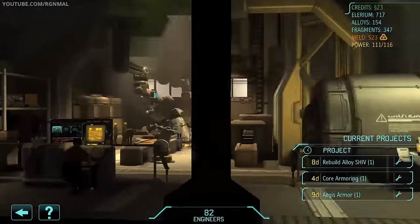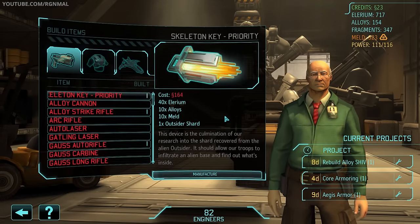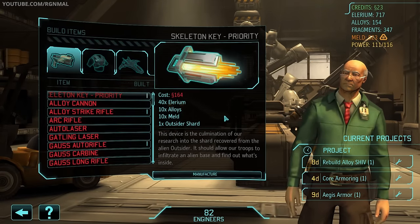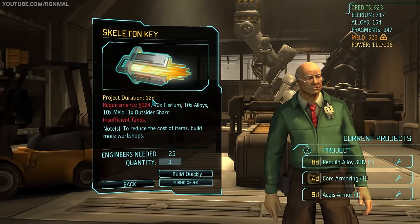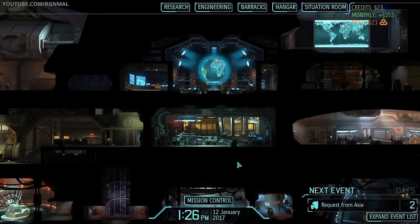Let's take a look at skeleton keys. We already have one and just need the money to build another — that takes twelve days, so we've got a little bit of time to earn the money. Alright, let's go ahead and do this terror mission.